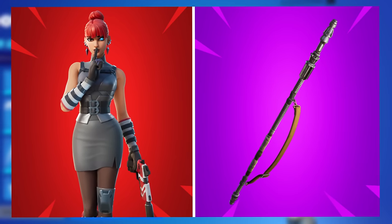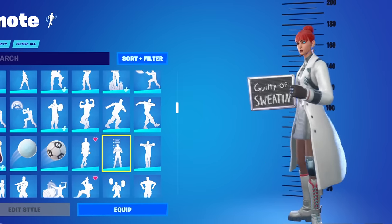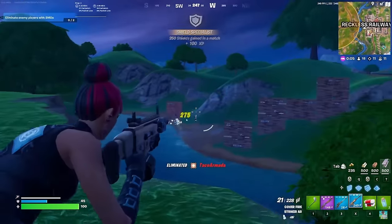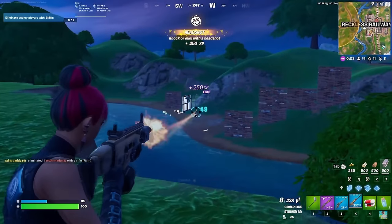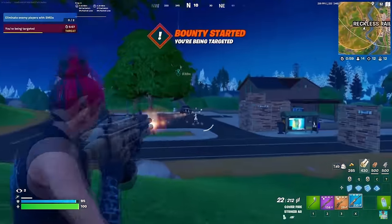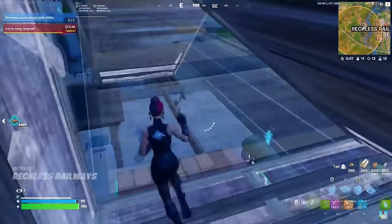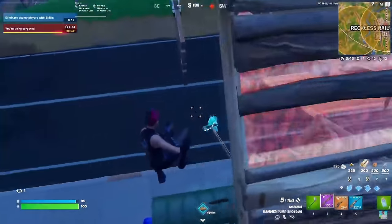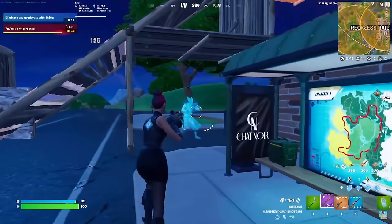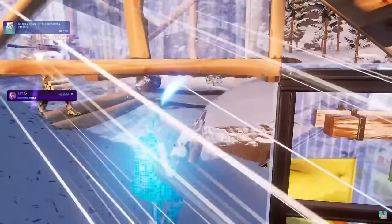At number 10 we have Core, paired with Ray's Quarterstaff. Core is a Battle Pass skin from Chapter 2 — one of the more popular Battle Pass skins from that era, but no one has been using it since. Ray's Quarterstaff is a really clean pickaxe and probably the most popular pickaxe from the Star Wars franchise. Core is definitely worth using in Fortnite today — it's never going to be available again, which makes it all the more special.